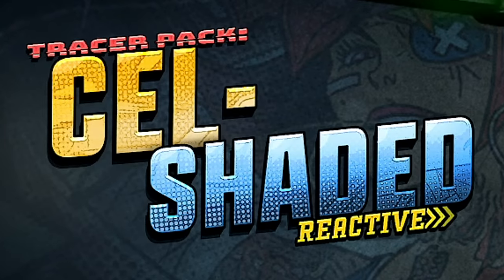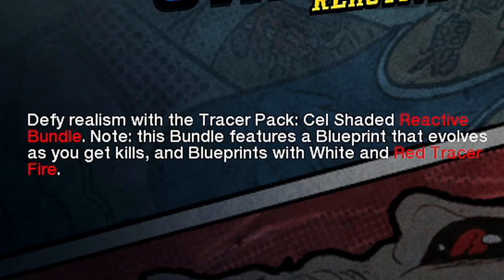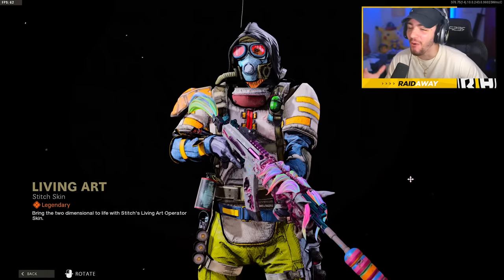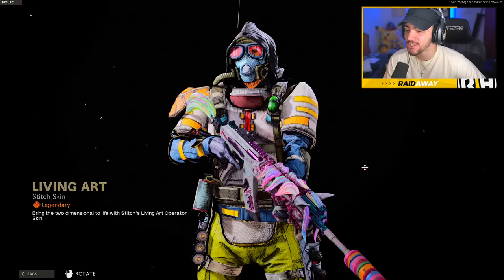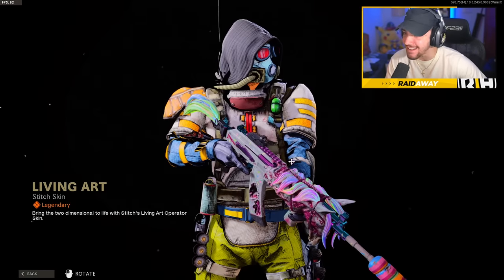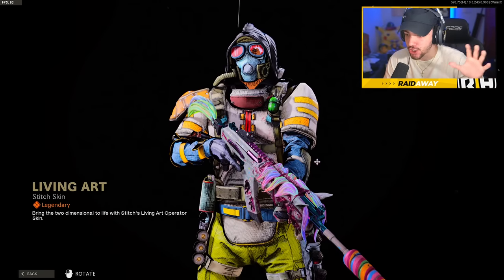The cell-shaded reactive bundle defies realism with the Tracer Pack cell-shaded reactive bundle. Note this bundle features a blueprint that evolves as you get kills. This has got to be one of the most unique looking skins in the game.